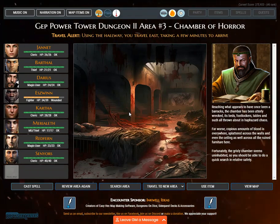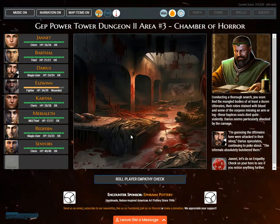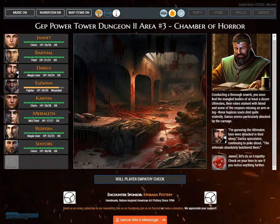Far worse, copious amounts of blood are everywhere — splattered across the walls and even the ceiling across all the ruined furniture. The grisly chamber seems uninhabited, so you should be able to do a quick search in relative safety. Conducting a thorough search, you soon find the mangled bodies of at least a dozen ultimates, their robes stained with blood, some missing an arm or leg — these hapless souls died quite violently. 'I am guessing the ultimates here were attacked in their sleep,' Darius speculates. 'The infernals absolutely butchered them.'